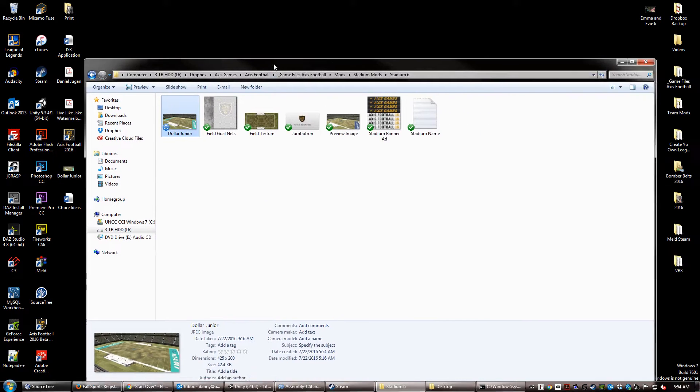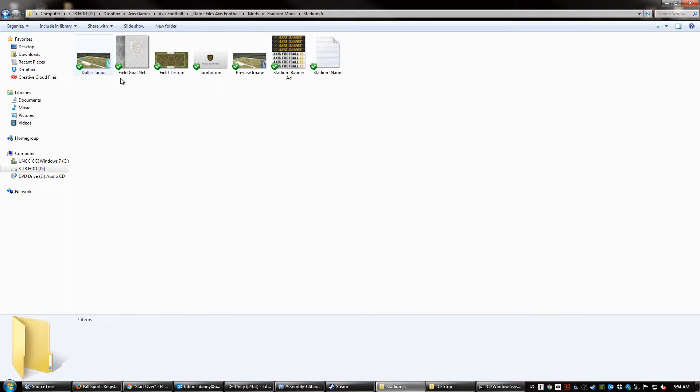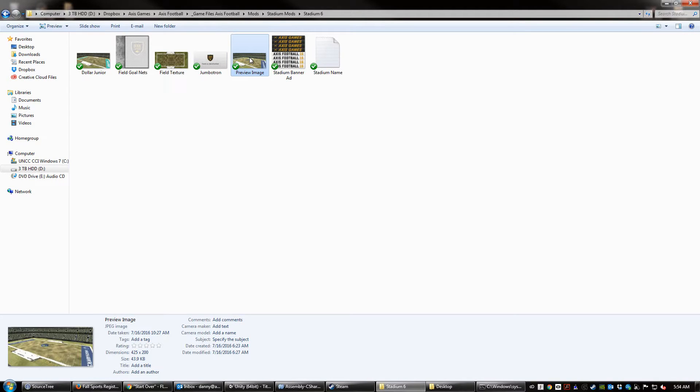I'm going to drag this in here. When you're replacing the files, it's important that you have the correct name. If the name is not correct, it's not going to get loaded in. And if it's looking for a file and the file is not there, the game is going to crash — it's not going to run. So the preview image has to be named 'preview image.' Another really important thing is to make sure that the file type matches. The original preview image is a JPEG, so any preview image that you are replacing or modding also has to be a JPEG. If it's a PNG or something else, it's not going to work.